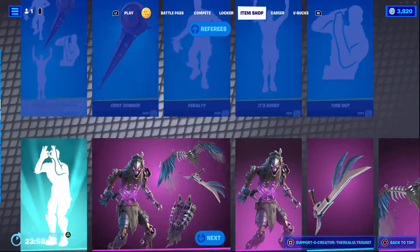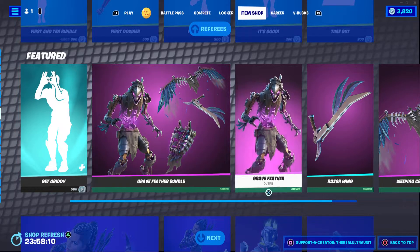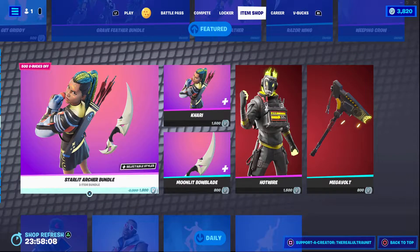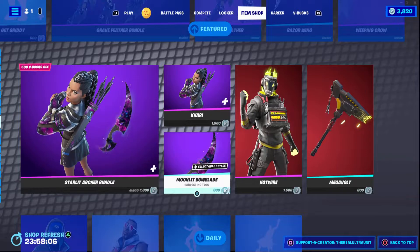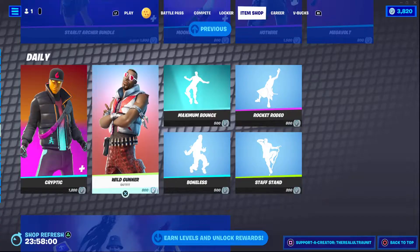Other things to shop tonight: the Get Gritty emote is back, the Greyfeather bundle is back, Starlight Archer bundle is back, as well as Hotwire and Wild Gunner, which I believe is also an older skin.